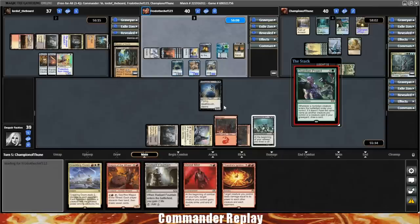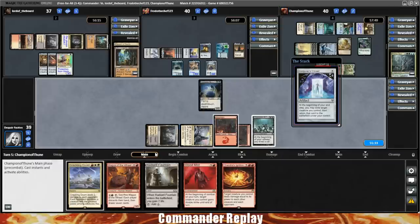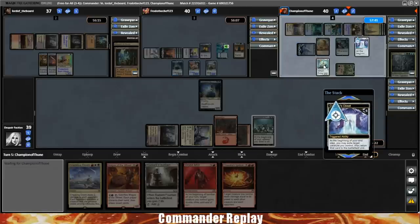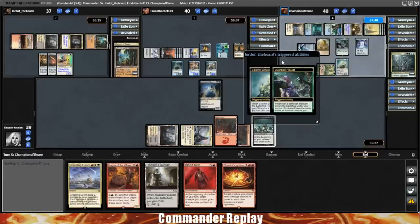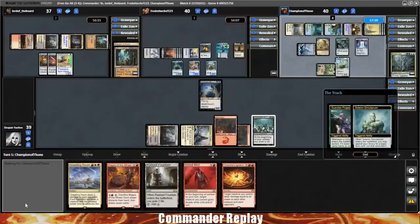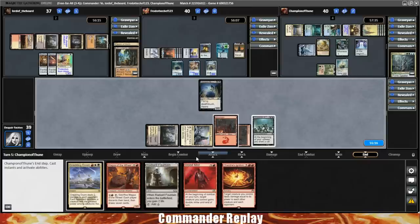Guardian Project coming down for the Simic player. Bane of Progress? We need that Bane of Progress. Nope, it's a Conjurer's Closet. Conjurer's Closet end-step trigger on Solemn Simulacrum — seems pretty good. With a Guardian Project? It's so bad. So I mean, it's turn five right now and we need a board wipe. Around turn five you better wipe the board, otherwise people are close to winning within the next turn or two.